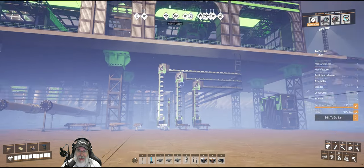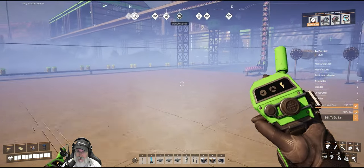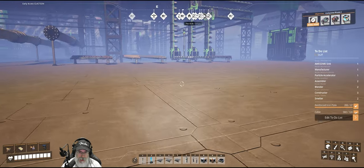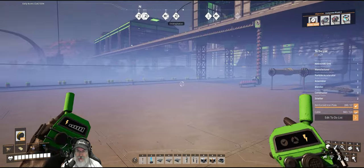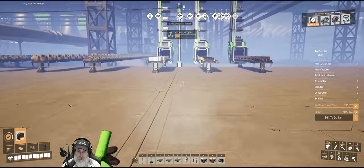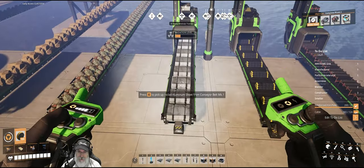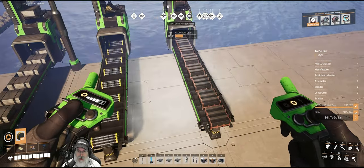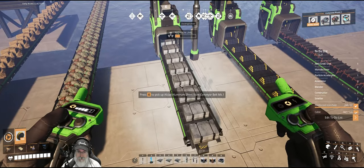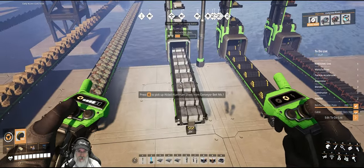Welcome back everybody to Satisfactory. In this episode we are going to set up a waste-free nuclear power situation. I went ahead and set this up off camera to test it and make sure everything worked. Rather than set up the full entire thing, I decided to use some of the materials from the other productions over there, since I had underclocked all of that stuff.